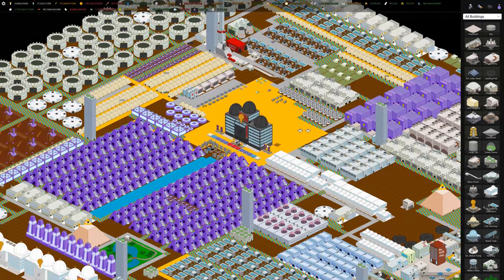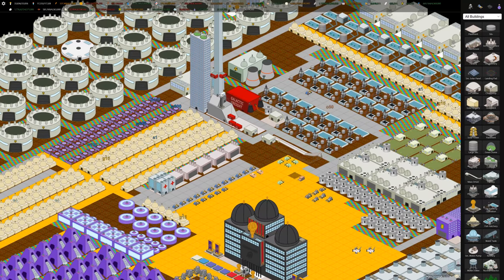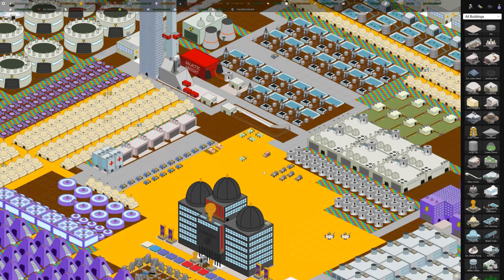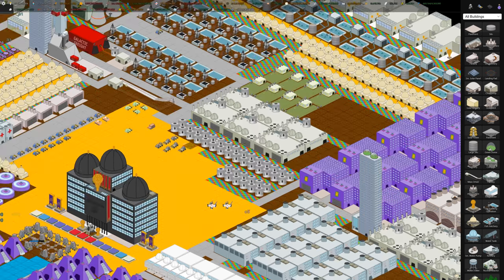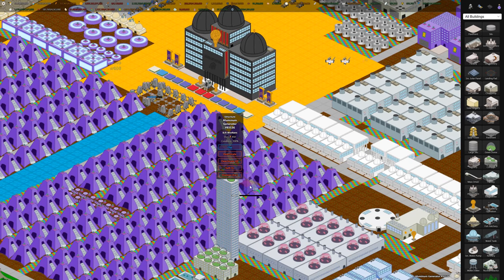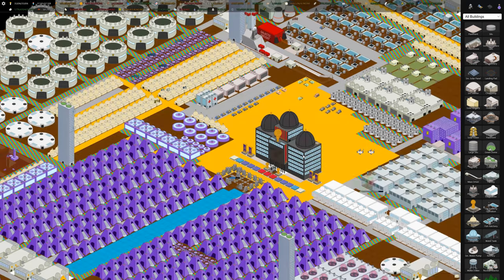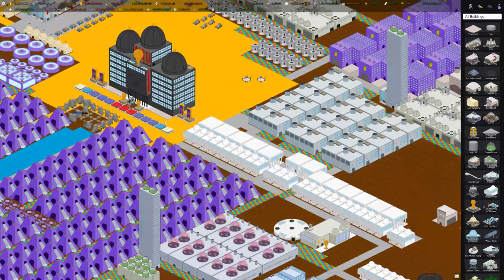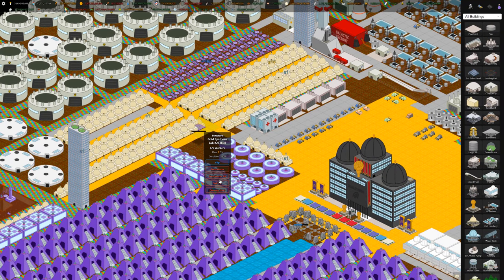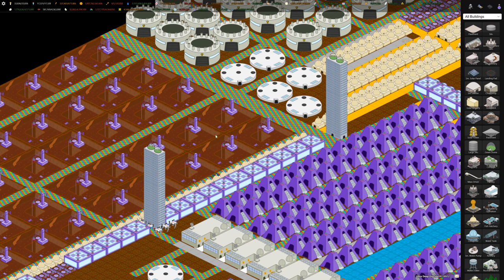At number 4 is to make stuff that's valuable on the market and just sell it into the market, either using the Galactic Board of Trade, Galactic Freight, or the Space Elevator. Examples of things that are valuable to sell are aluminum, which you generate using aluminum generators; uranium, made with the uranium enrichment facility; plastic, which you can make in the plastic factory; and gold, which you can generate using the gold synthesis lab.